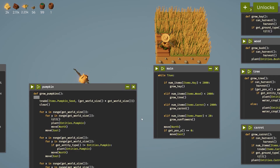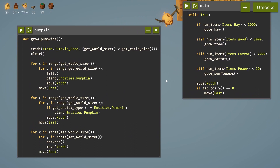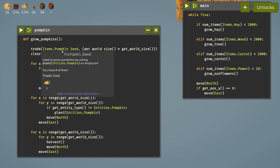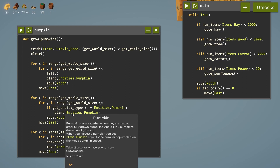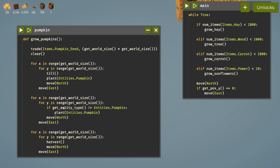Here's my pumpkin code — a lot of it is temporary until we get lists. Lists are the next thing to unlock; it requires about a thousand pumpkins. Basically we're trading for pumpkin seeds, clearing the field, and using an X and Y for loop covered in the sunflower video. We till it, plant the pumpkin, then move north, cycling through the whole field. Then duplicated code goes back through every tile to check there's a pumpkin, replanting where needed, and then harvests everything in the field.